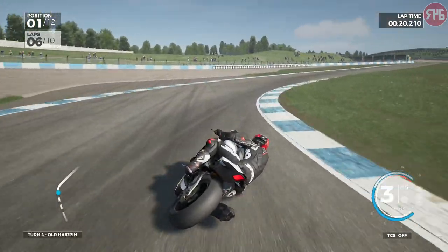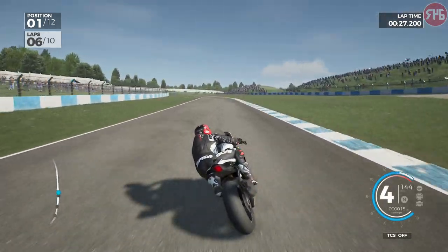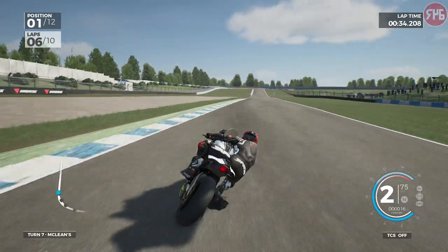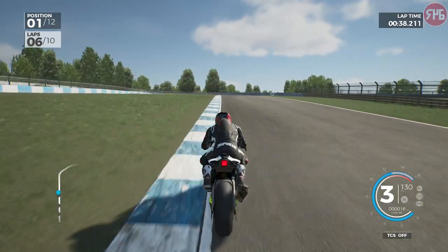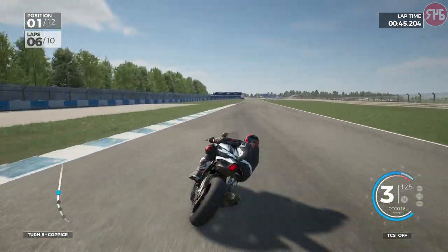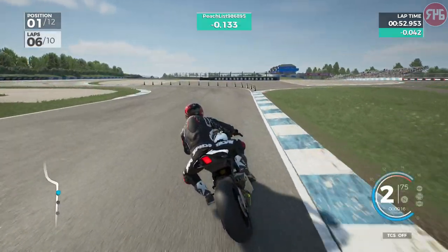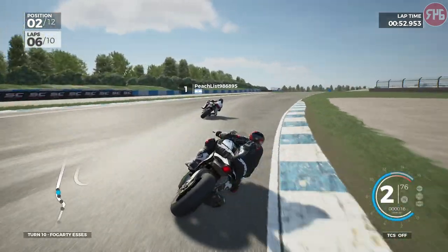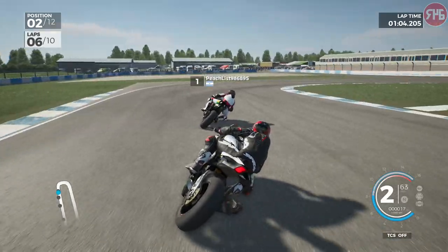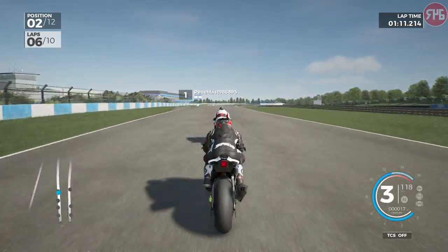We've got him before the hairpin — had a good run through Crane Curves. I need to break away from him because if he's close enough he will have a go into Coppice and also the chicane. Wide again — there he goes — but we've got a better exit and we're back into the lead. Can he get me into the chicane? I was a bit wide so yeah, he did get back through. Got a slightly better exit but not enough. Third place is catching and closing in. End of lap six, still in second place.